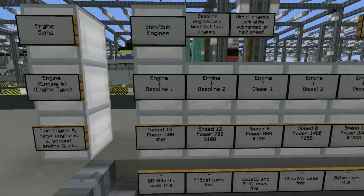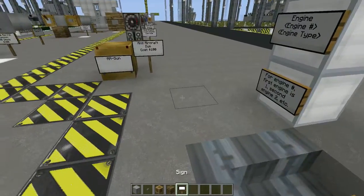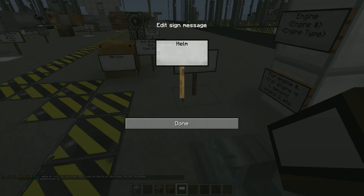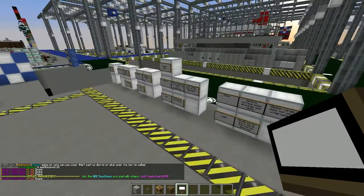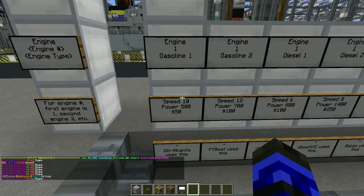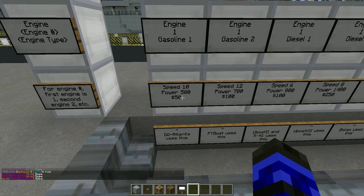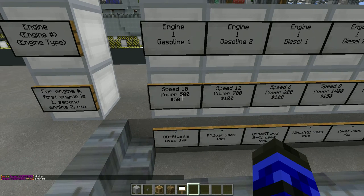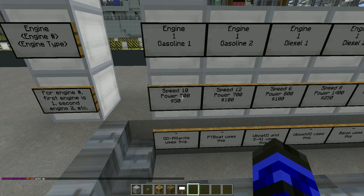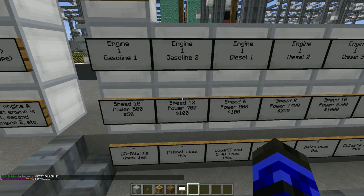Let's start with ship and sub engines. Engine one — gasoline one — basically costs fifty bucks per sign and has a weak power of about five hundred and a speed of ten. On a small ship, one to three of those will work quite well. Next is gas two, which is my personal favorite motor — it's got a speed of twelve, which is the highest speed anything non-nuclear will give you.